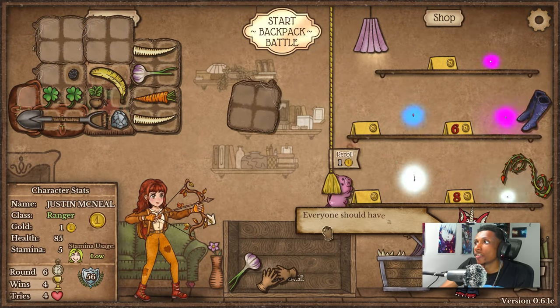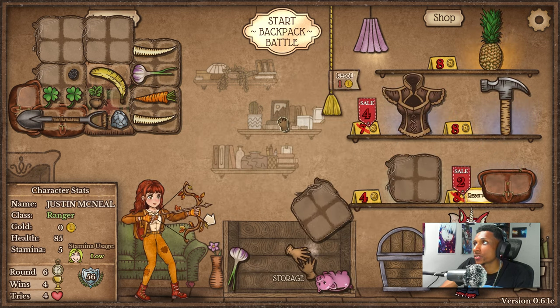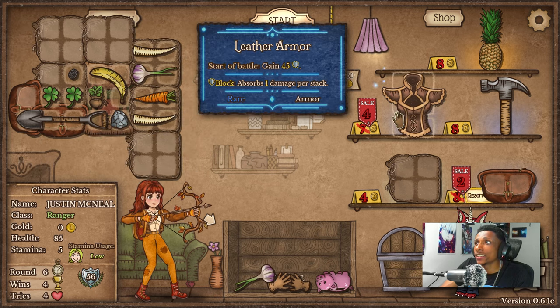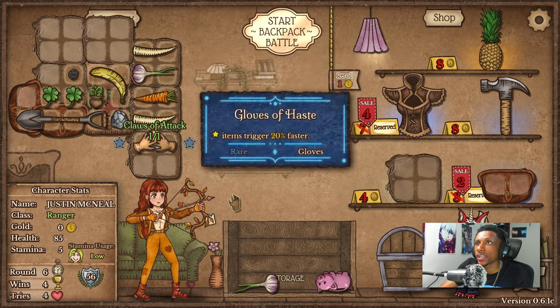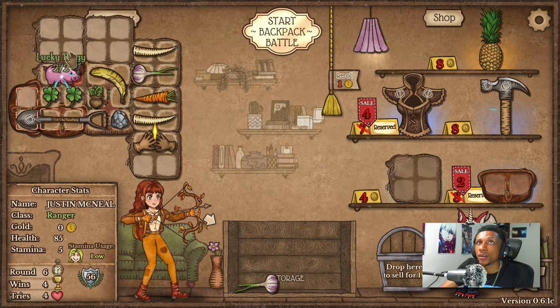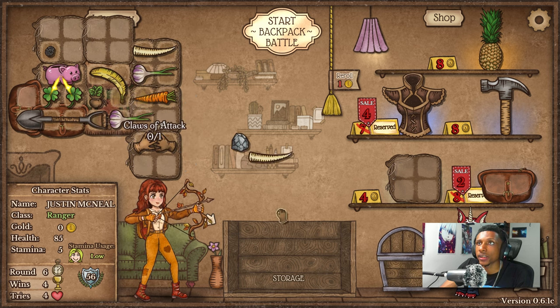Another thing on sale — we got enough money, buying everything that's there. We're definitely gonna be buying the fanny pack. Let's get the leather armor as well, I think that would come in handy. Let's get ourselves some claws and a lucky pig, put it so it can combine with the banana and the carrot — that's looking pretty solid.